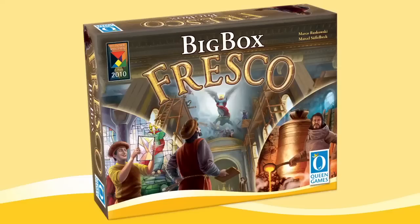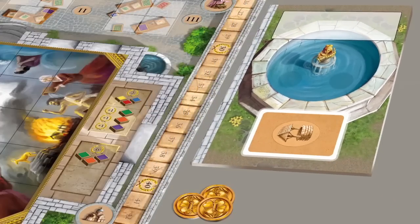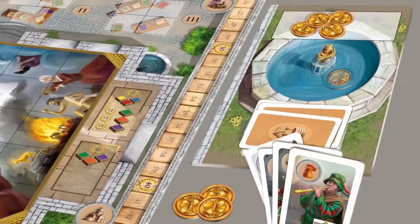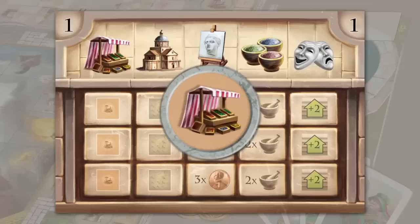You may add all modules to the base game in any combination you like. Module 4 contains the wishing well board, lucky pennies, and wishing cards. This module affects the planning of actions, the market, and the performing of actions.